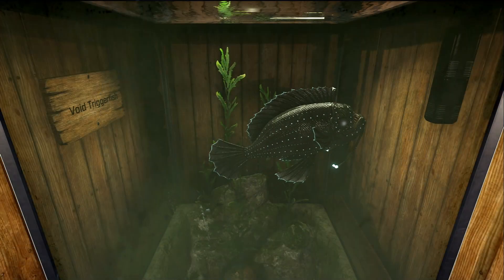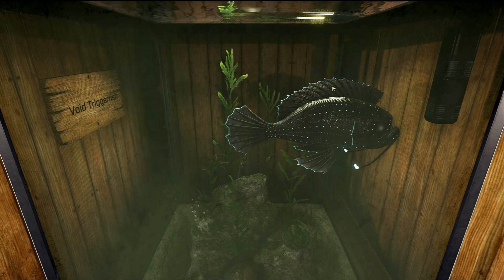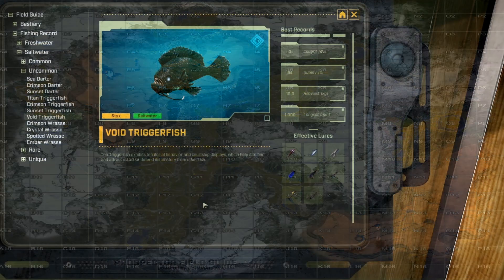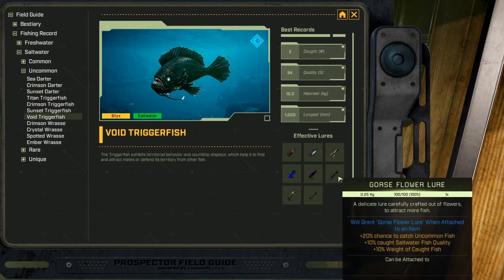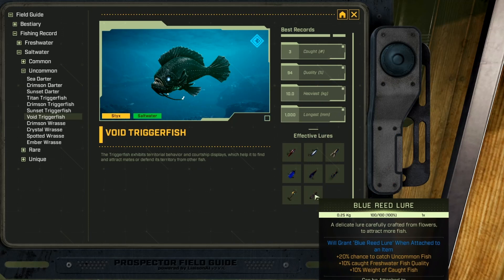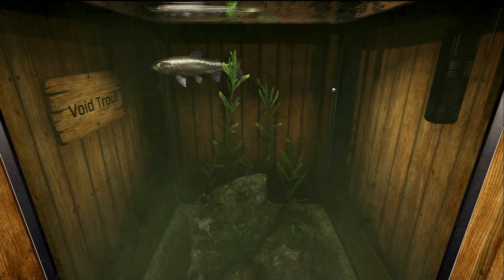This is the Void Triggerfish, and this is an uncommon saltwater fish. The only place I caught this was on Sticks — right at D4 and D5 at this lake. Its favorite lures are refined iron, advanced iron, gorge flower, cured leather, reed flower, yeast, and blue reed lures.